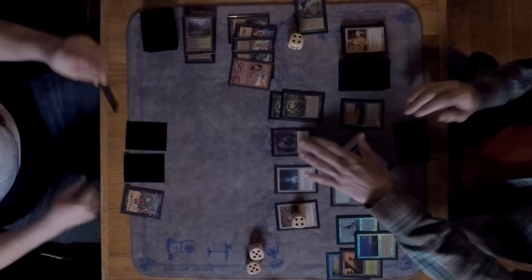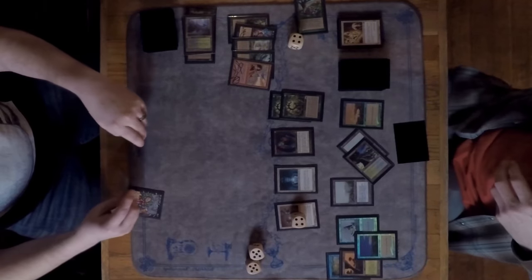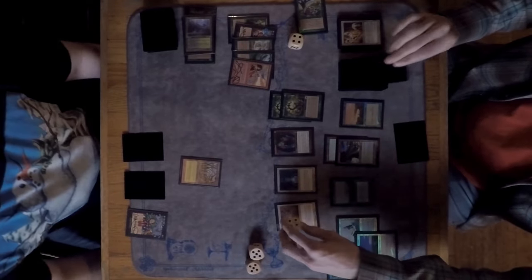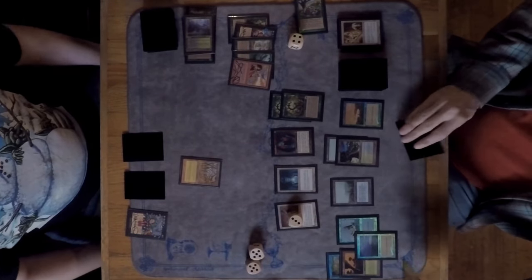No more activated abilities on creatures either. Marshall draws a Gaea's Cradle — probably the worst land you could draw at this point in the game — unfortunately.